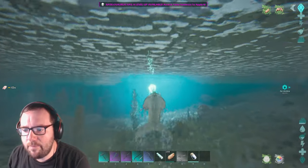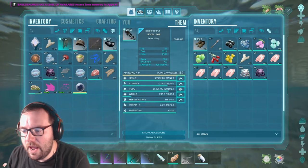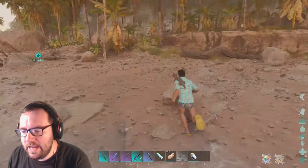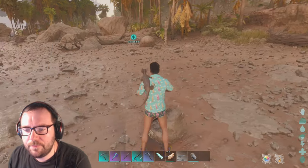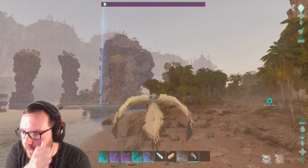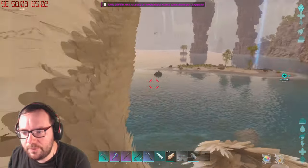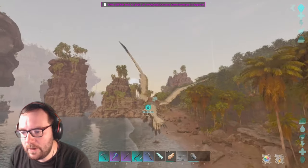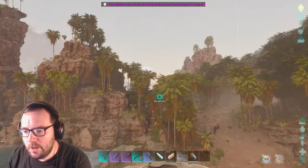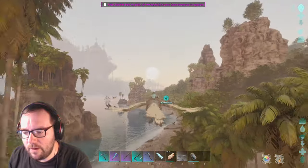I'll see you guys back at base. Let me eat up this biotoxin real quick. That was relatively easy. We've got 54 levels — let's get you to a hundred thousand health. Back at base, we'll take a look at this dragon and hatch it up to see what we get. So that was relatively easy, and that's part one pretty much done. We'll hatch it up — I believe it does have to hatch in the water.